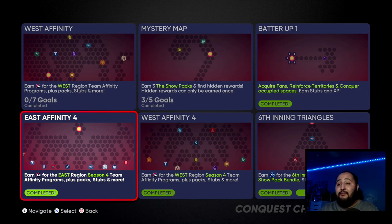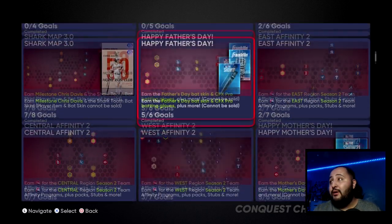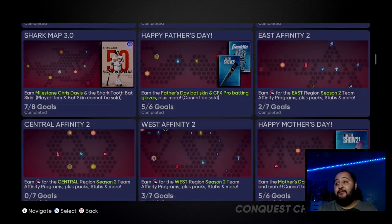Let's jump right into today's video — every Team Affinity 4 conquest map, all the hidden rewards and locations. We've got the East Affinity 4, West Affinity 4, and Central Affinity 4.